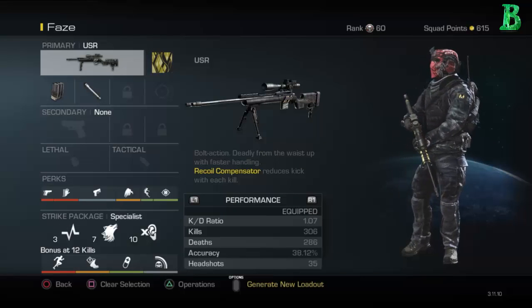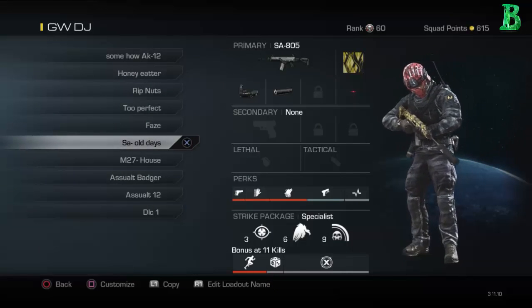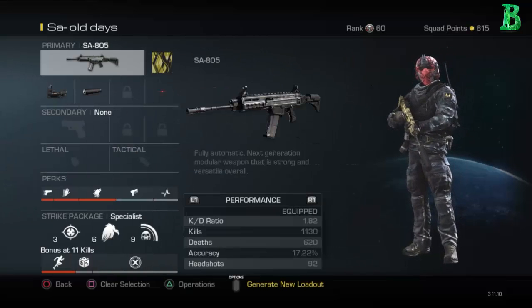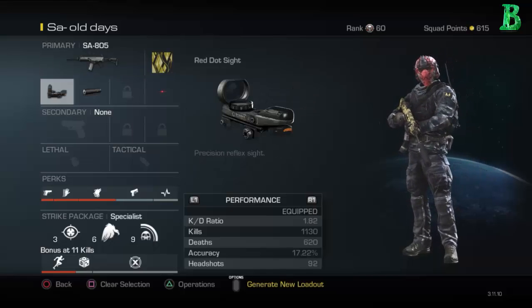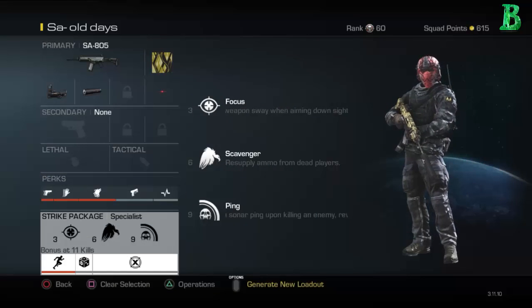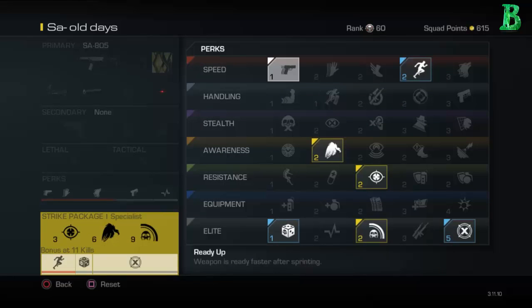I got a 1 KD with the sniper — not bad I guess. Then I got the SAO, which I call Day One because it's the first weapon I ever used. I love it — got a 1.82 KD, good KD starting the game. I'm using the reflex sight and silencer. Perks are Ready Up, Sleight of Hand, Stalker, Quick Draw, and Hardline so I can get that chem fast. Specialist is Focus, Scavenger, and Ping. Bonus is Marathon, Gambler, and Dead Eye.